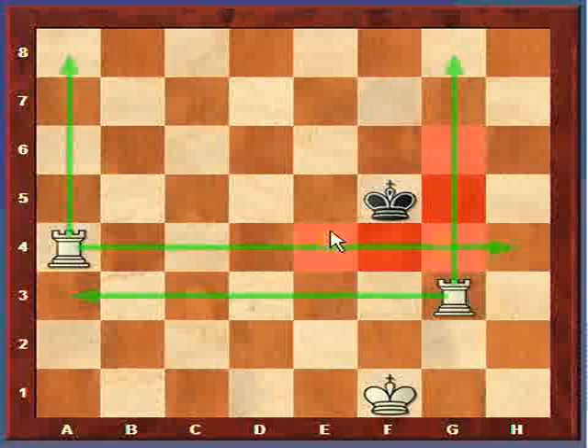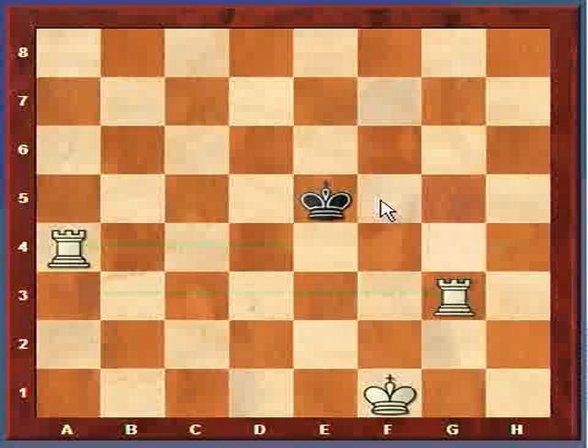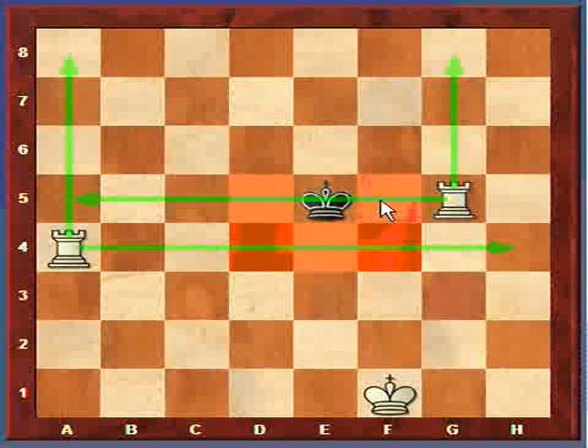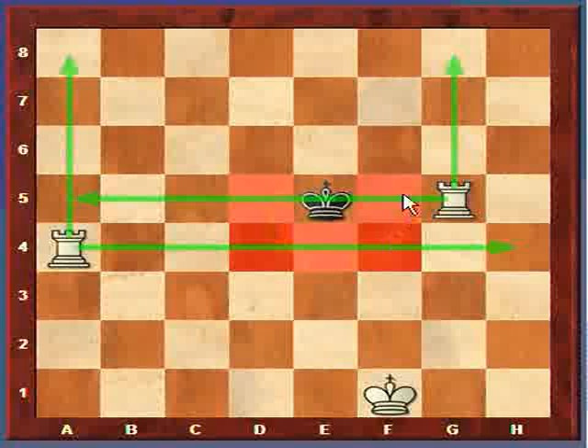Notice the king is still within the same size box and cannot move to any of the squares in red - those are the squares where the rooks could capture it. We didn't make the box any smaller but we're getting the rooks to where we can actually make the box smaller and drive the king towards the edge. Now the king won't be able to capture any rooks on this side, so it's going to run back to the other side. We can move this rook on g3 down and make the box smaller - the king is now forced to go back towards the edge of the board.